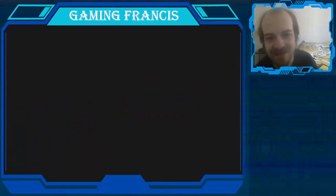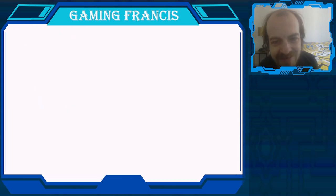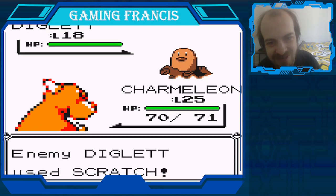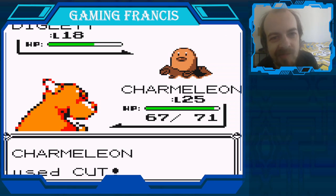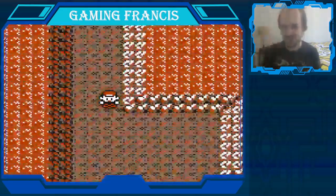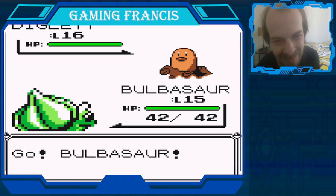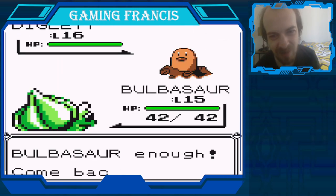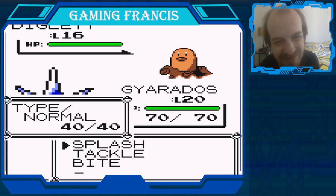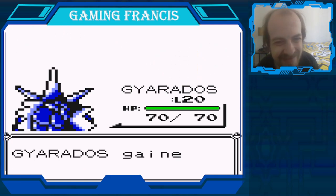Battle time! We know there's Digletts in here. Go, Bulbasaur - actually Bulbasaur is not staying, we're getting Charmeleon out here. He's going to give you a world of pain. Cut! Charmeleon, you are great. Although like I said, Gyarados is my favorite Pokemon - I'm probably gonna be using him more now that we got him. Plus he's kind of immune to Dig, so that's great. Let's get him out here. He has the most HP on the team.